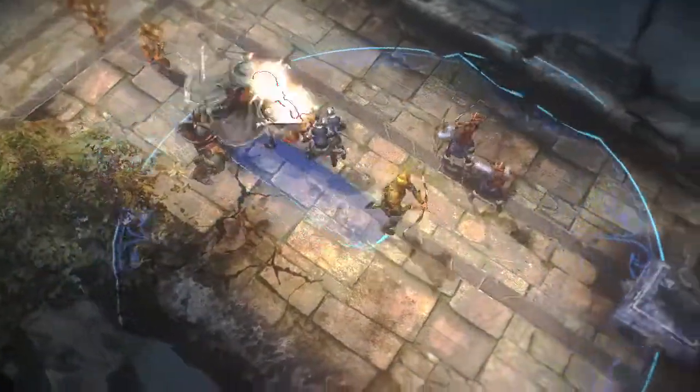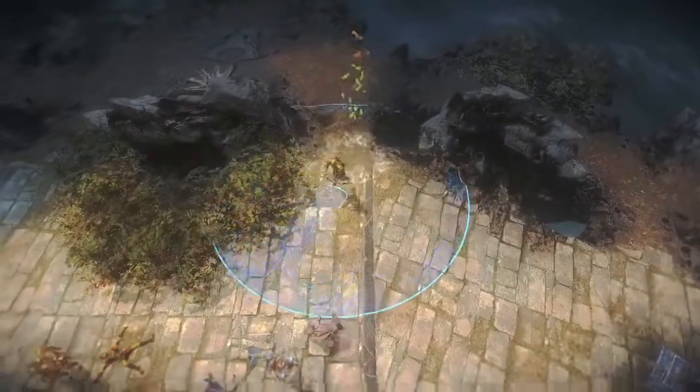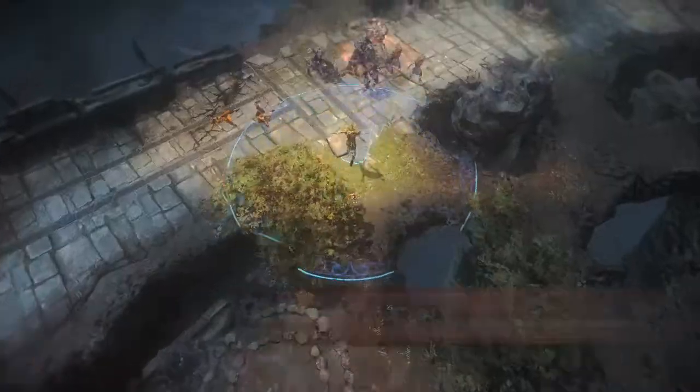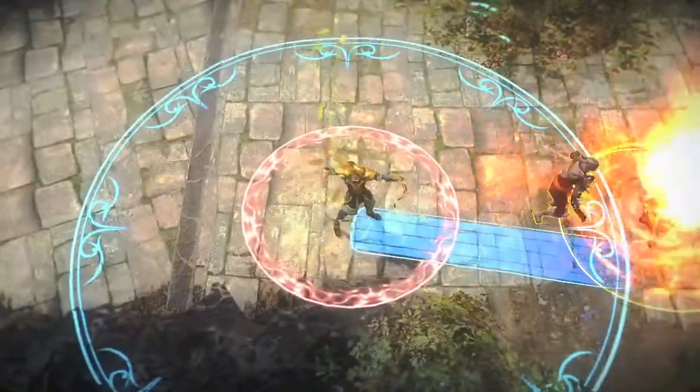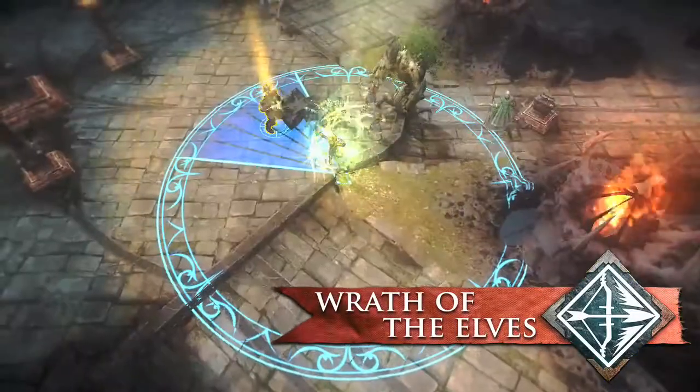Haldir's long-range basic attack and teleportation ability make him a perfect striker. Use Haldir's abilities to get into the perfect position to unleash heavy damage. Treetop Ambush teleports Haldir and sets up a stunning strike, and then he can unleash Wrath of the Elves for a staggering blow of ability damage.